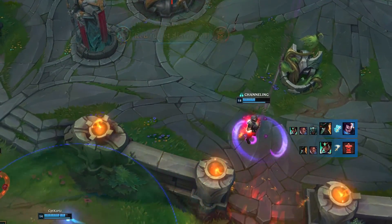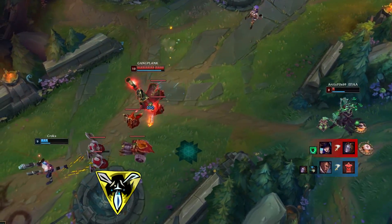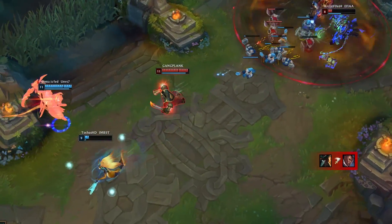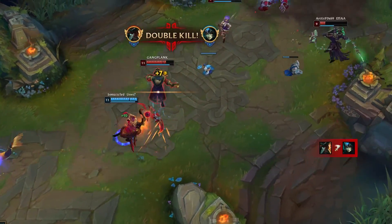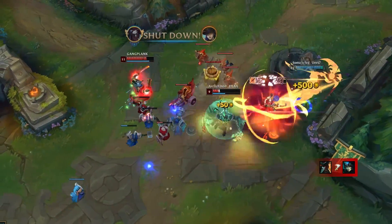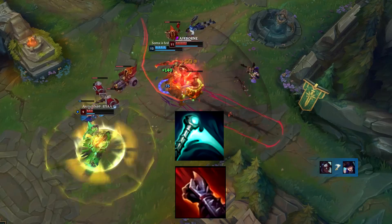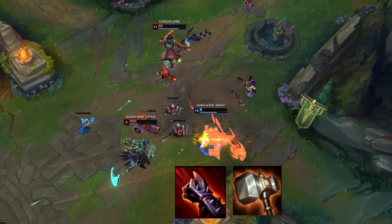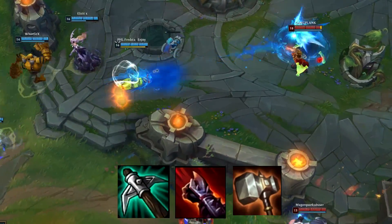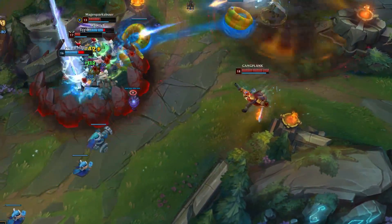Now I'll start mentioning items since they vary slightly per rune setup. The core of your item build is going to be Triforce, Sterak's Gage, Essence Reaver, and Infinity Edge. You can skip Sterak's if you're super ahead or really want the damage, but you'll be really squishy. A fix for this is to build a Jaurim's Fist and sit on it while building towards Essence Reaver. Jaurim's Fist and Cloak of Agility feel pretty nice together, and both items build with a pickaxe, so you can always choose between finishing Sterak's or Essence Reaver.